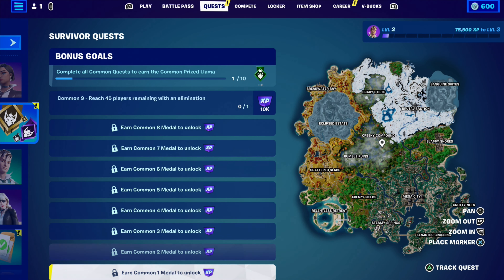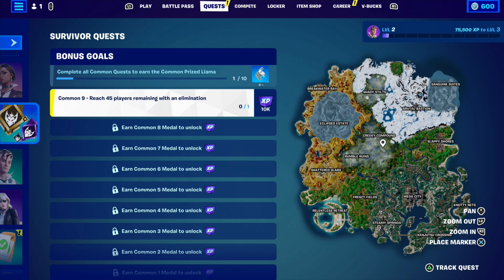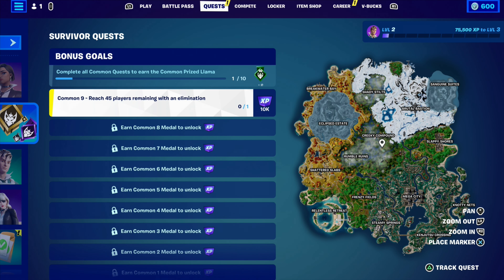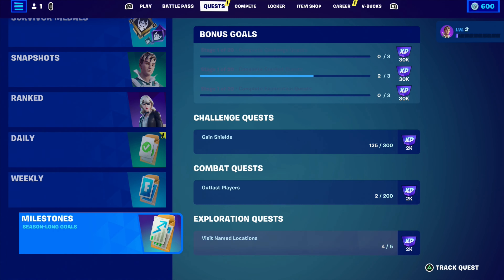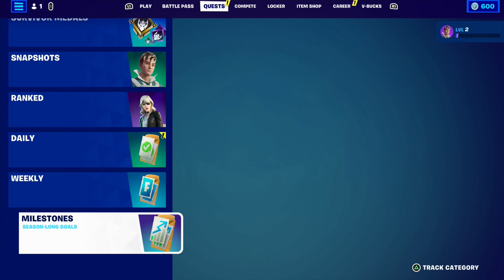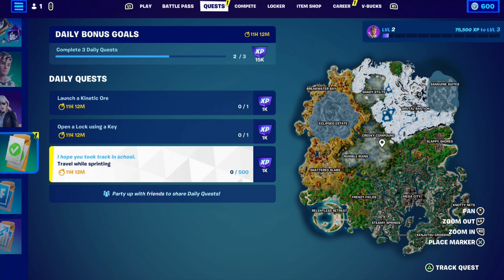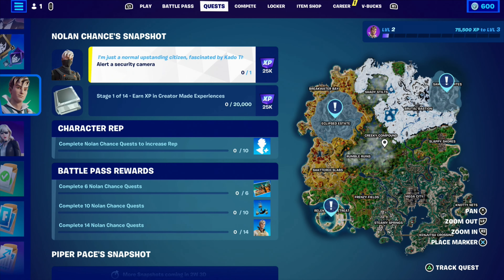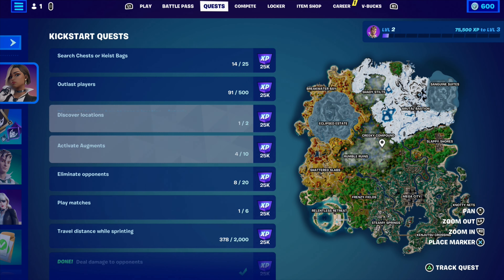I got one medal, which is okay. To reach rank 45 players with an elimination - seems pretty easy, just place in hot spots and get an elimination whilst doing it. Milestones are still the same as last season. We'll probably go to Eclipse Estate this match. The battle pass orbs are sick, a lot of this stuff is sick though.